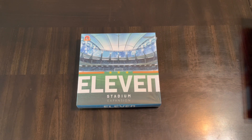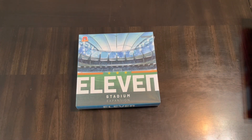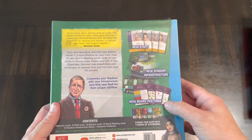You're covering all the different administrative aspects: marketing, board meetings, drafting or recruiting or transferring players, maintaining those players, hiring trainers, and all that stuff. One of the things you do is manage your stadium and get upgrades. You can even hire an architect to help with managing or upgrading your stadium. So this expansion gives you some new staff, new stadium infrastructure, and new board meetings.